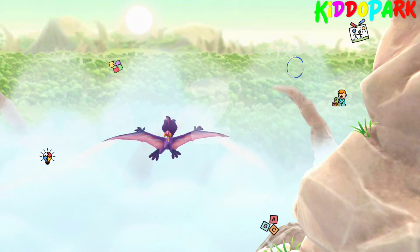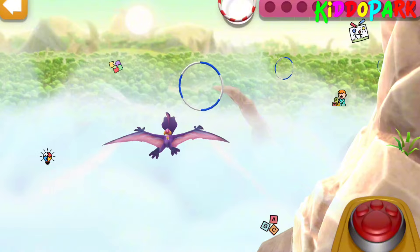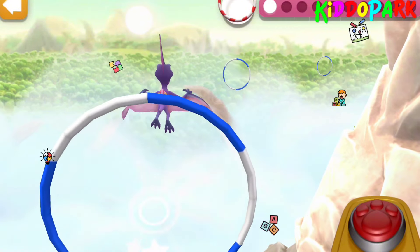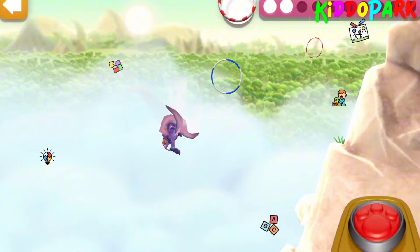Three, two, one, go! Tap quickly to fly high. And don't tap if you want to fly low. Fly through as many rooms as you can.